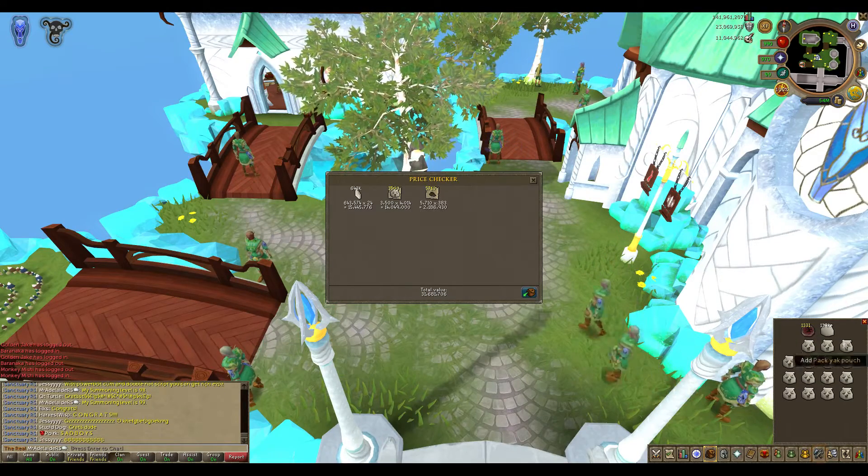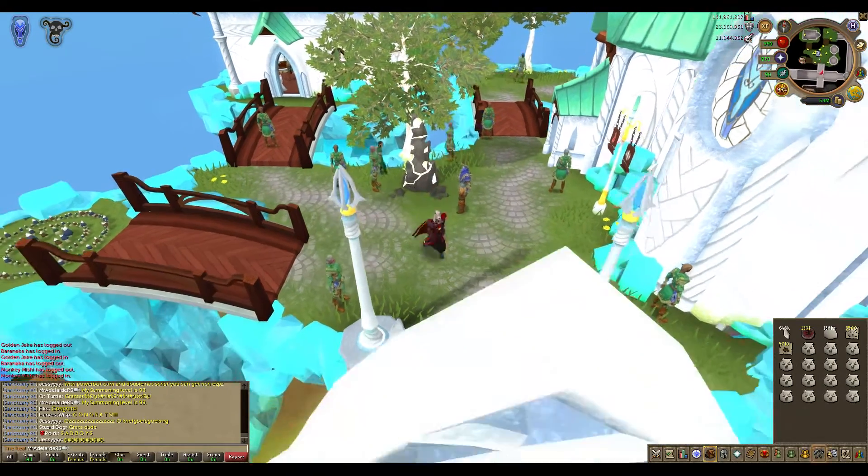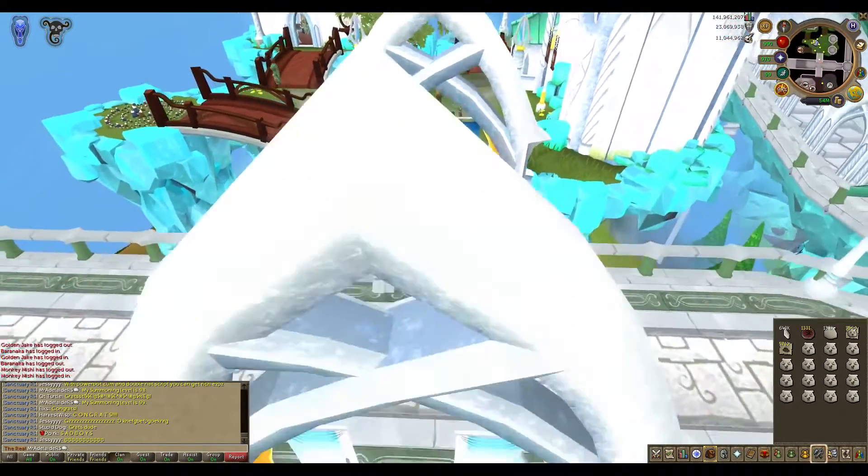Someone gave me 5k yak hides. There we go — 31 mil, I can sell that. Brilliant. Cheers for that. 99 summoning. Awesome, let's go get the cape.